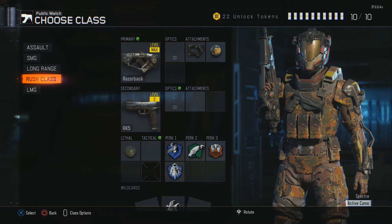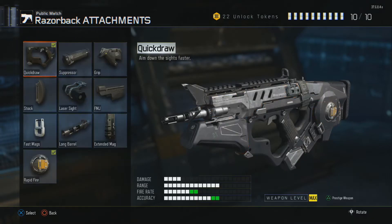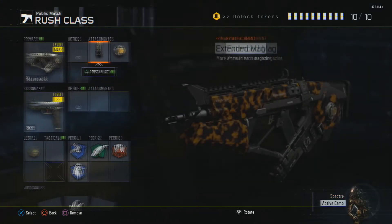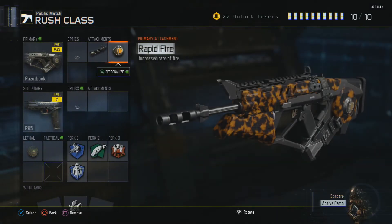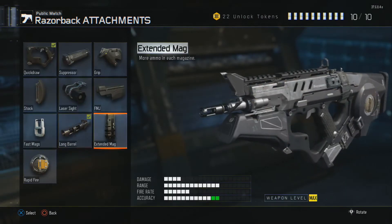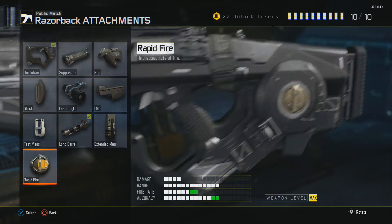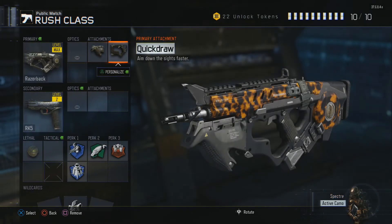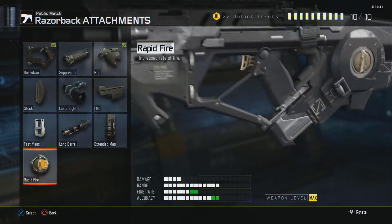I'm basically going to go over the class setup with you here. So, as you can see, I like to run Rapid Fire and Quick Draw, because it always seems like I need to aim up my gun as quickly as possible. I love Quick Draw, and it has a slower rate of fire than the other guns but a good amount of range, so I put on Rapid Fire for the maximum amount of shots I can get into the enemy.